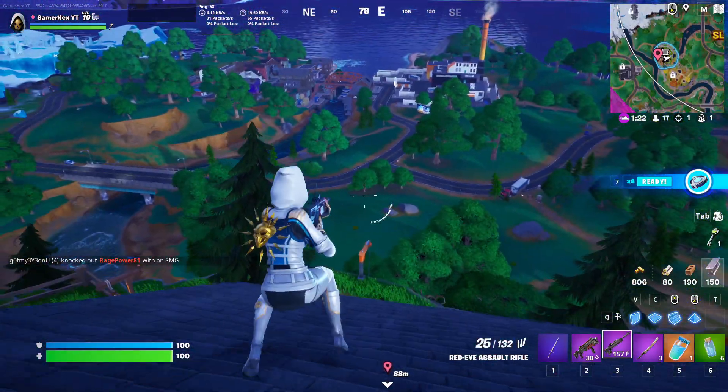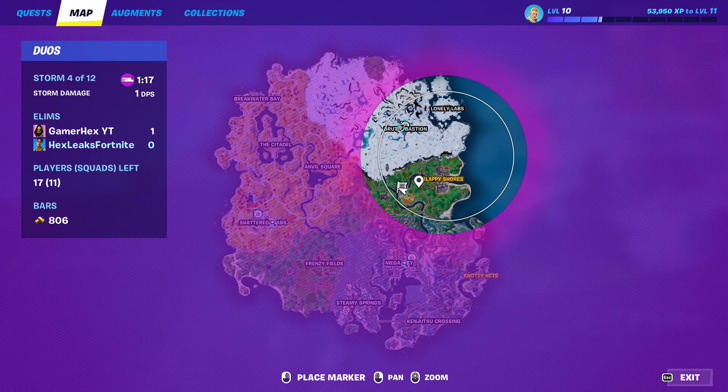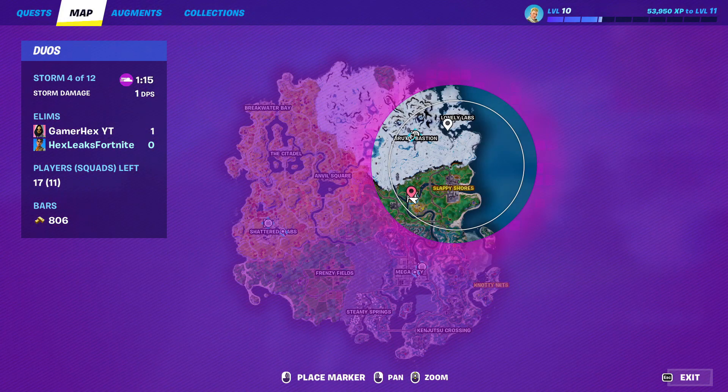If you have a sniper, you have a vision on the entire map. I think this location is really good. And remember, it doesn't have a fixed location — it always shows up on the fourth circle.